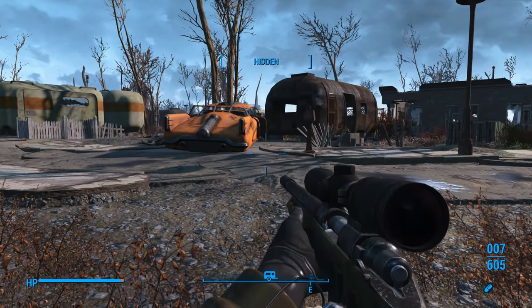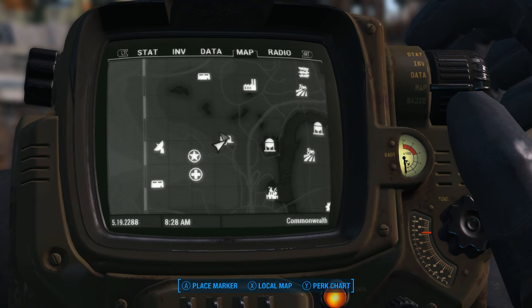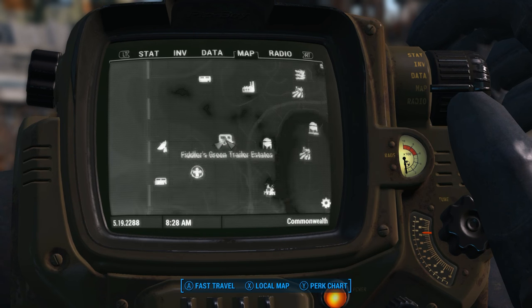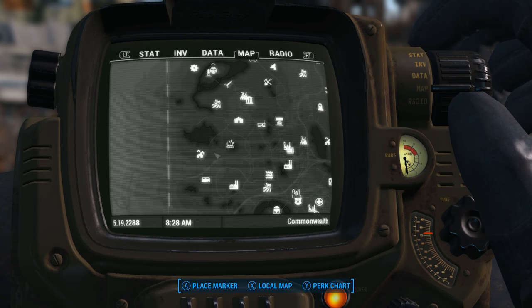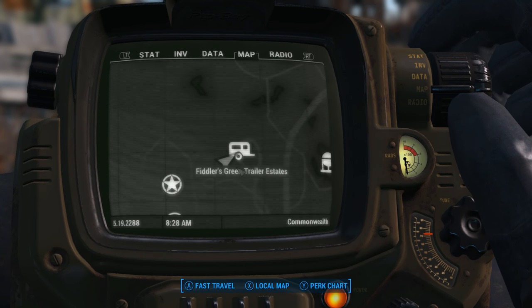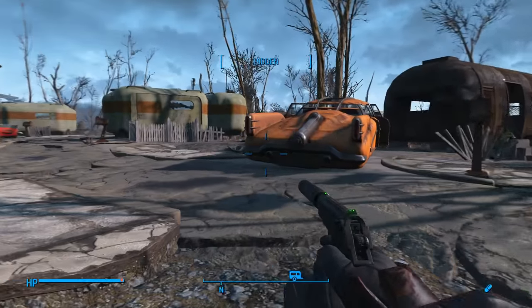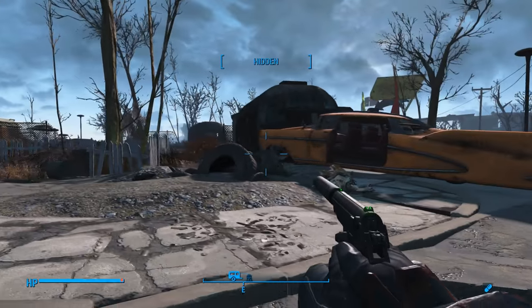I had my sniper rifle out because I wanted to scope it out. Get it? Scope? Ha! But I'm going to press B and show you guys where this is. Here's Fiddler's Green Trailer Estates. If we scroll out and go up, there is Sanctuary, and back down to Fiddler's Green Trailer Estates. So, this appears to be a bunch of trailers centered around a swimming pool.